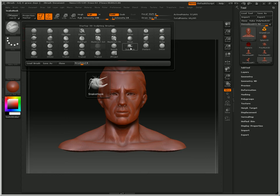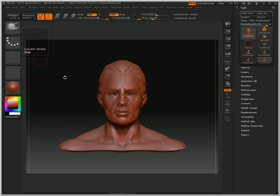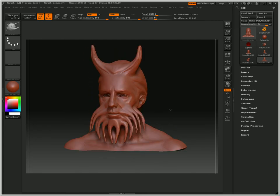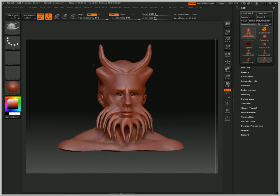One of my favorites is called Snakehook, and it's kind of hard to describe so I'm just going to show you what it does visually. It pretty much grows whatever you select and drag, so you can make tentacles, spikes, or horns. That's a great tool to get started with and just to play around with.